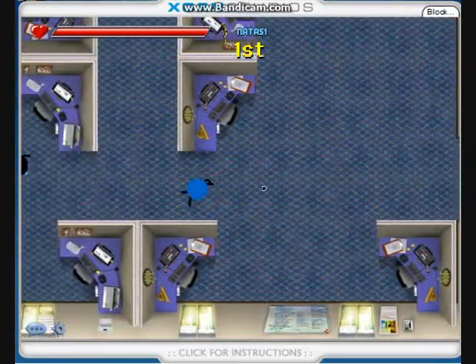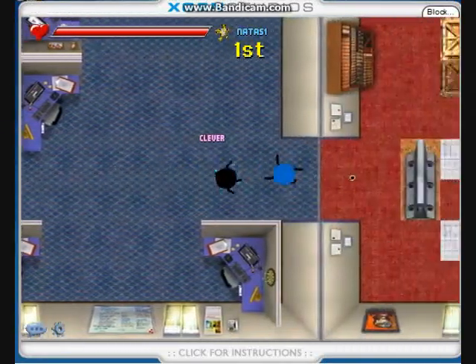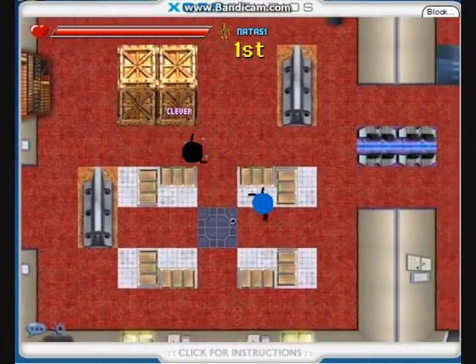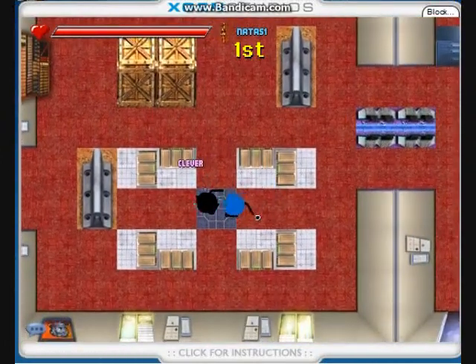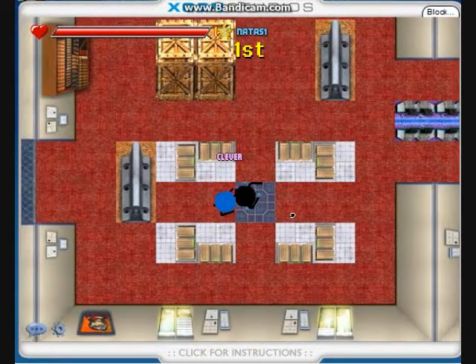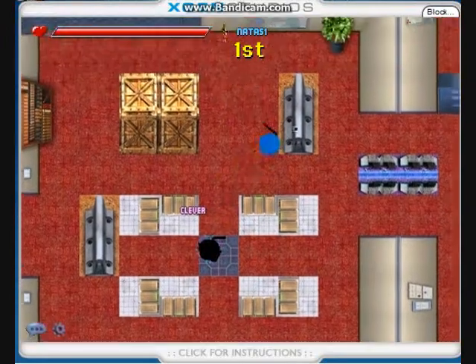First of all, Search and Destroy is a two-team game, where two teams will be separated into twos or threes. There are two bombsites, in which the offensive team plants the bomb, and the defensive team defuses the bomb.